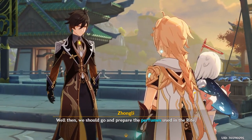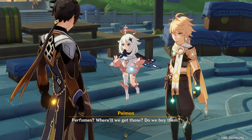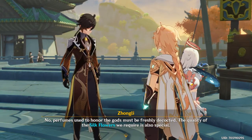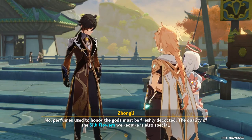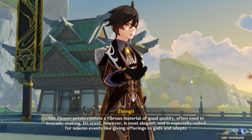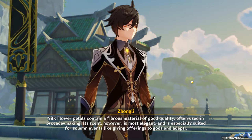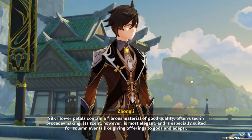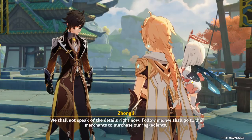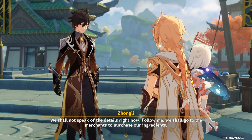Well then, we should go and prepare the perfumes used in the rite. Perfumes? Where will we get those — do we buy them? No. Perfumes used to honor the gods must be freshly decocted. The quality of the silk flowers we require is also special. Silk flower petals contain a fibrous material of good quality, often used in brocade making. Its scent, however, is most elegant and is especially suited for solemn events, like giving offerings to gods and adepti. It's time for Zhongli's lectures on high society again! We shall go to the merchants to purchase our ingredients.